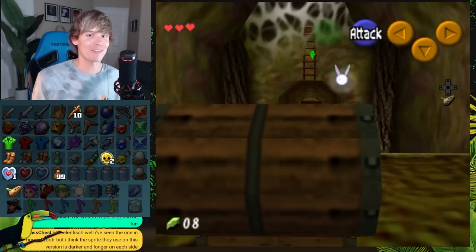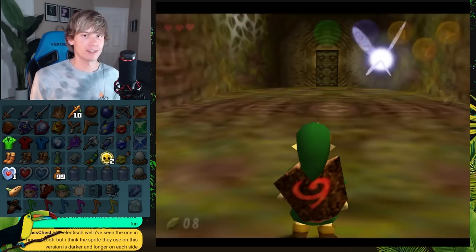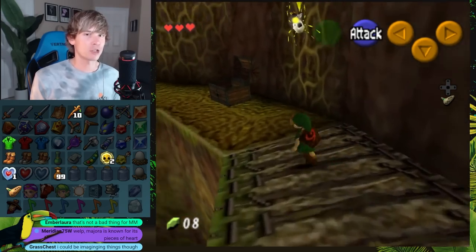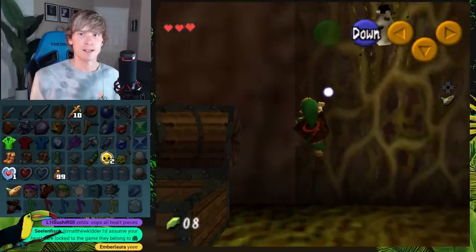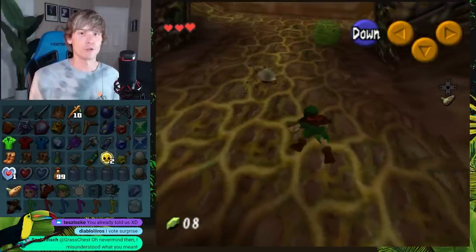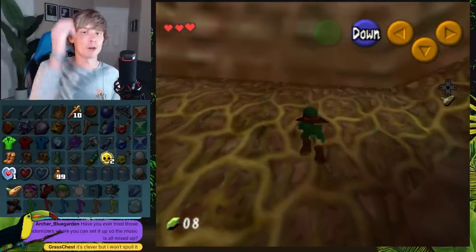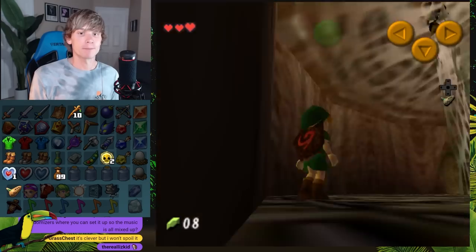We're going to get to Majora's Mask and have like five hearts right from the beginning. So the main question you might have is we do have to travel between both games, and there is a location where we can do that. Some of you might already know — do you guys want me to tell you where that location is, like how we get to Clock Town? Or do you guys want to save it as a surprise? Most of you said surprise, so I'll wait. Just know at some point I'll give you guys a heads-up before I walk inside the door, so you're at least looking at the screen. I'll be heading there soon though — I think we have to go there pretty soon.